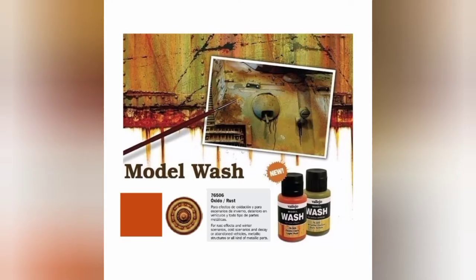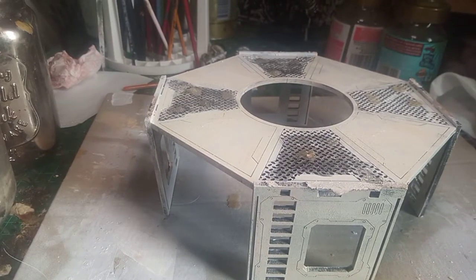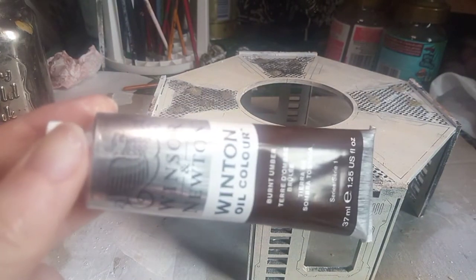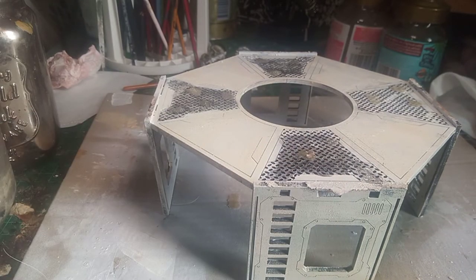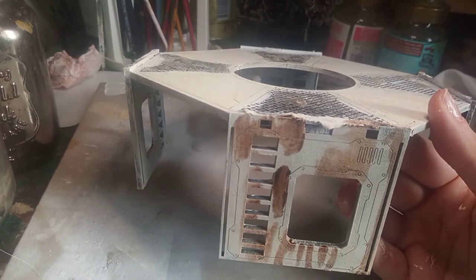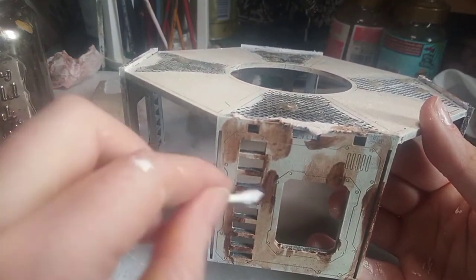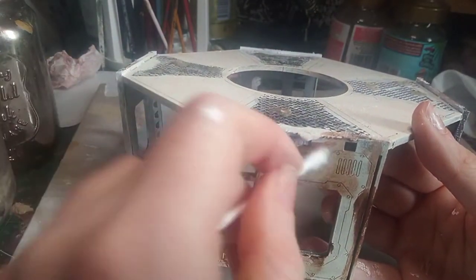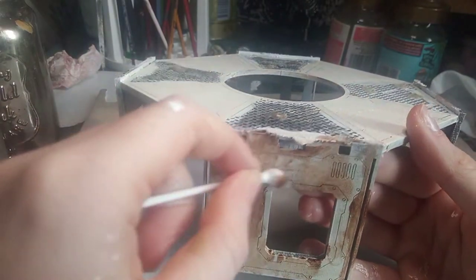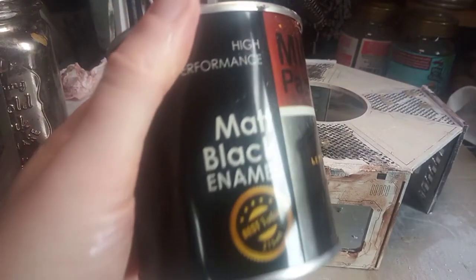First I'm going to show you how I approach doing washes. You can buy a lot of really good pre-made products but I tend to like using oils for this step. I have a previous tutorial on how to use oils. You can't water oils down with water — you have to use a spirit; an odorless spirit is probably best. The cool thing with oils is you can wipe it off with a cloth with odorless spirits, or with a cotton bud or something like that. This wood has absorbed the oils more so it's harder to wipe away than on plastic or metal.